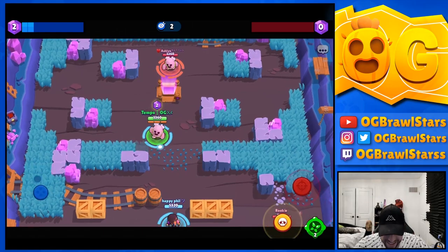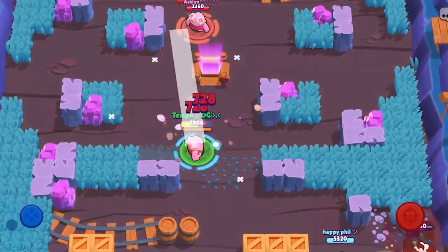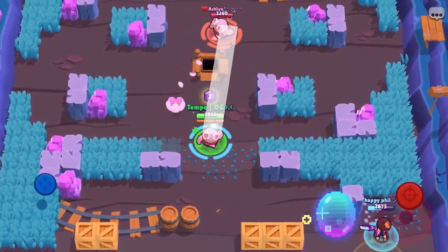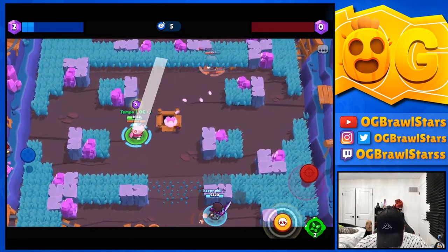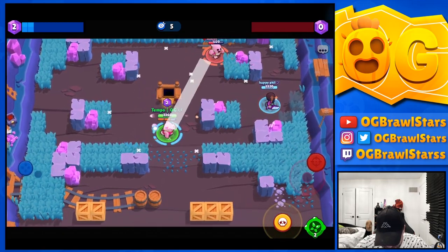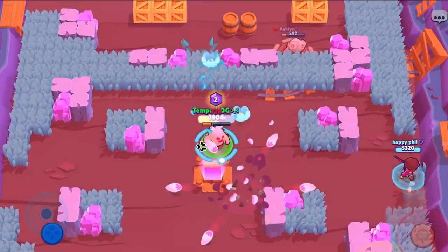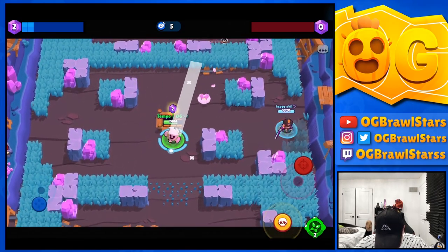Now we'll do a little 1v1 to show how to dodge and hit shots. You can just go underneath the shot - that's the easiest way to dodge - but you don't want to do that every time. Mix it up by weaving in and out. When doing that you can land a full hit on them. You want to get position and kind of wait it out - this is Spike 1v1 101.